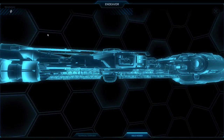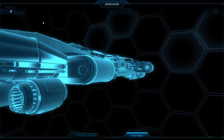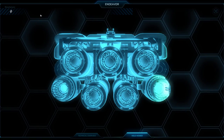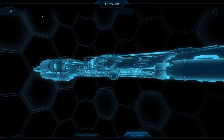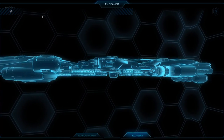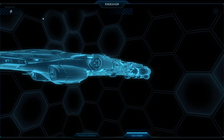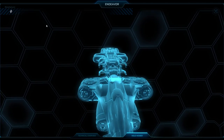The Endeavor is a surprisingly large ship, coming in at 200 meters long, which puts it somewhere between the Idris and the Orion in length. The ship is fairly low on mass, so while it may not be a lumbering beast, I'm still not guessing this is going to be any kind of speed racer or nimble machine. The ship is broken down into three primary components.